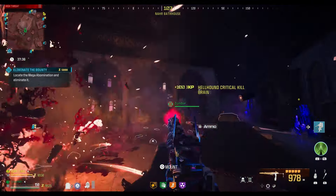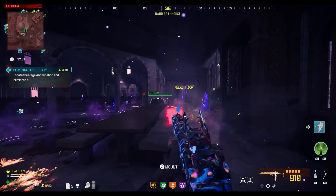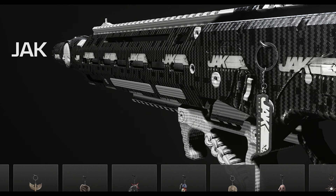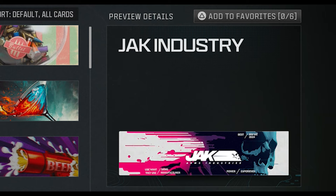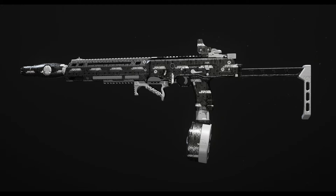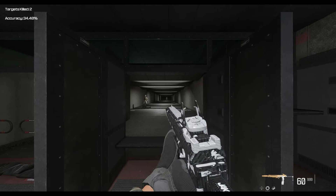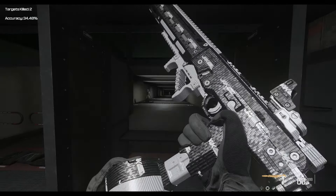This challenge revolves around the Jak Aftermarket Parts, and for completing it there are several different rewards that you'll unlock. There's the Jak Weapon Charm, the Jak Industry Calling Card, the Jak Arms Industries Emblem, and also the Jak of All Trades Weapon Camo, which has a pretty clean carbon fiber finish to it with white accents that look similar to a lot of the aftermarket parts themselves.